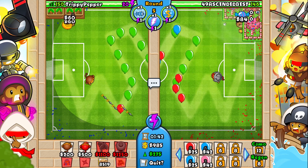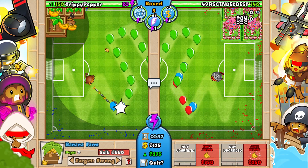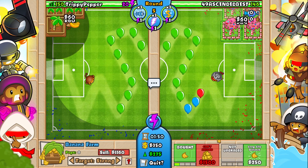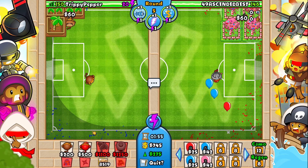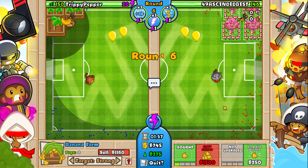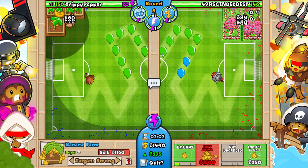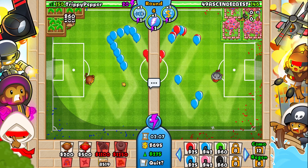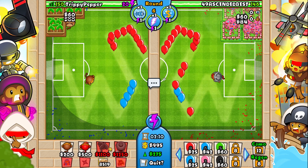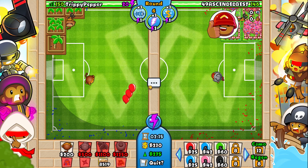Look, he has 84 bananas compared to my 60 — is he ahead in farms? Actually I think I'm ahead even though he used that upgrade which will definitely make him more money. Honestly I can just survive with this one zero-zero dart monkey until like round 32 when all the ceramic bloons come, because the one weakness of the zero-zero monkey is pierce — it kind of falls short and we will struggle against bloons.